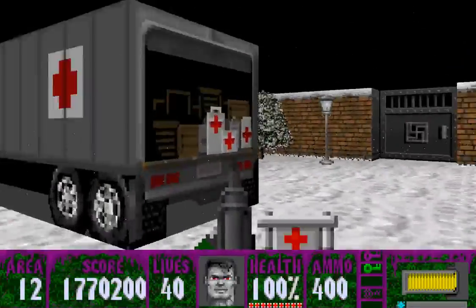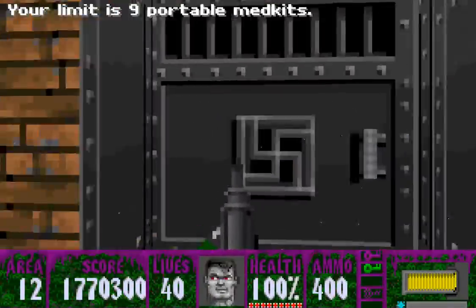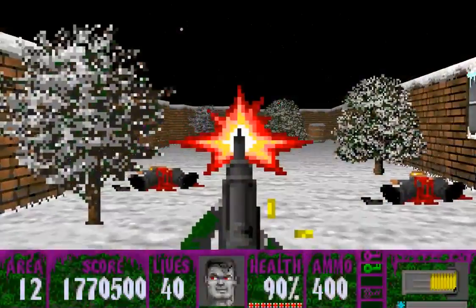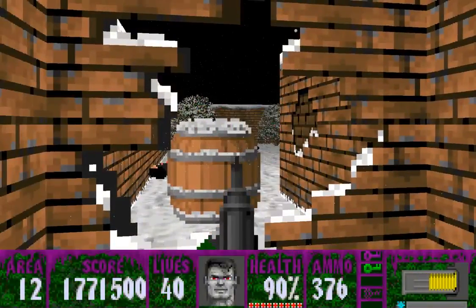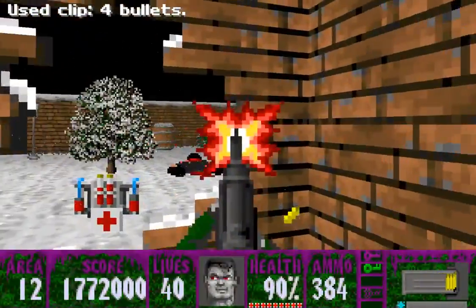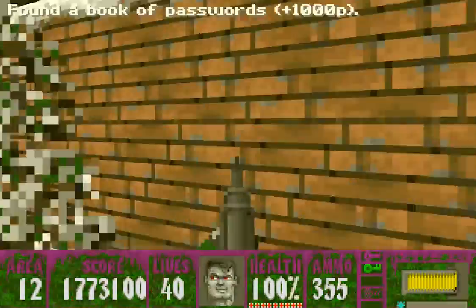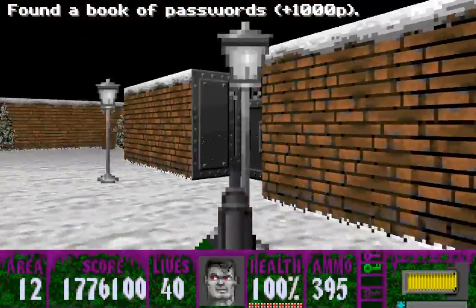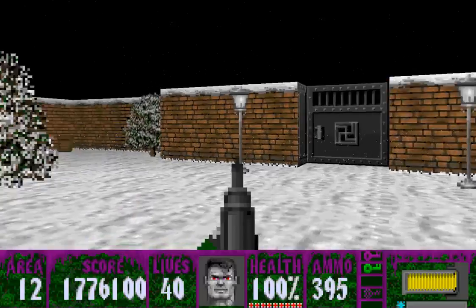Some ammo if you need it, some health if you need it. I thought I heard a guy yell — yeah, the guy's over there. Go in this way, and we'll have some guys through this window. It's a lot easier to take them out from this hole in the wall than go through this door and then you're surrounded. Inside here we'll have two of those chain gun guys, and we've already killed one of them.